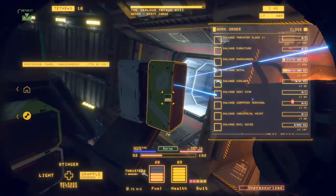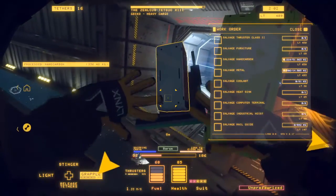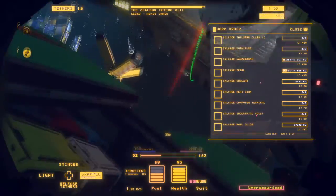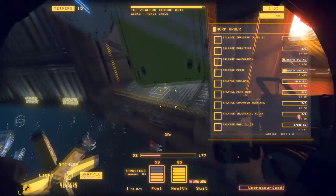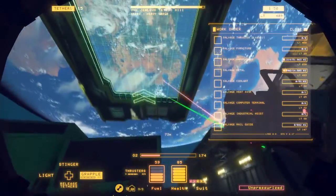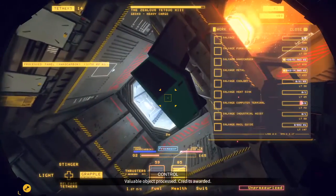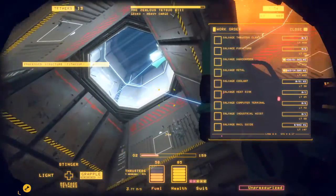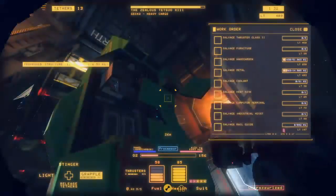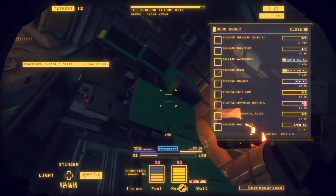Excuse me shipping crates, you want to come this way? You want to go over there, and you want to go over there. Salvage deposit accepted. Credits transferred.